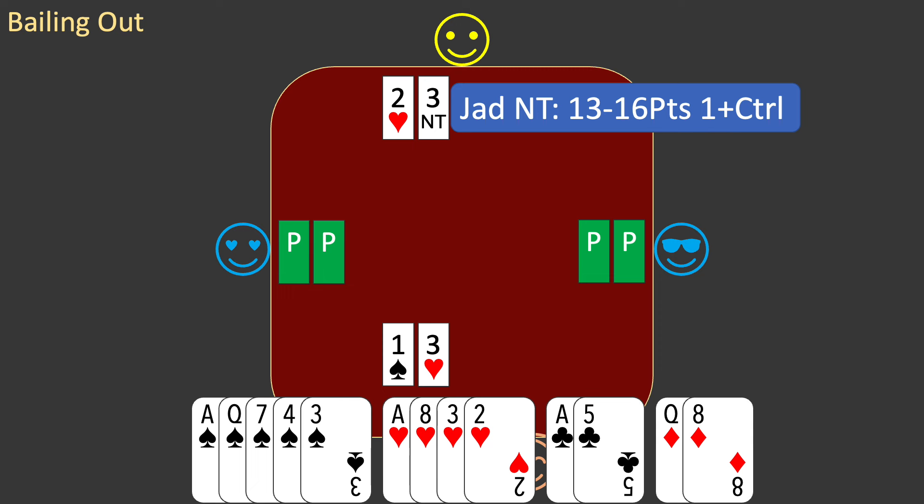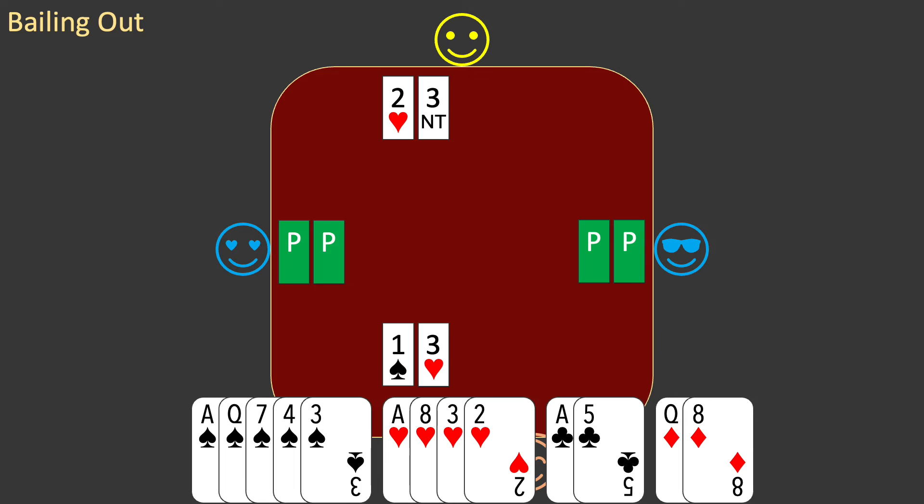It shows a maximum of 16 points and promises at least one Italian control in a side suit. You recall the rule you learned earlier in this series. With an agreed trump suit and 17 or more points, you check to see if you have 1st or 2nd round control of all the side suits.